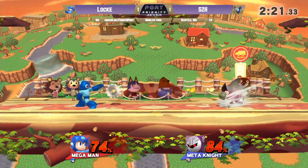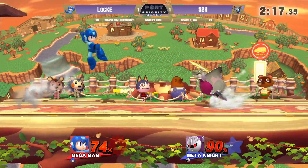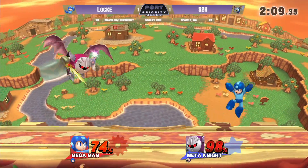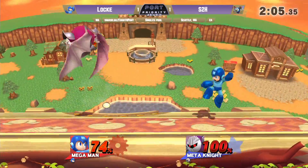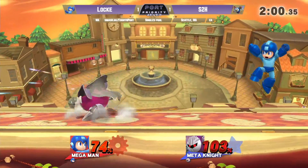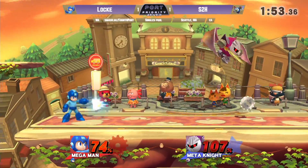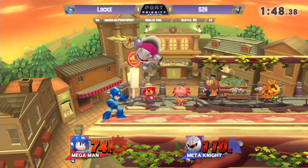S2H is trying to find his way back in, but Locke is doing a really good job of just walling him out with projectiles. At 100% here. Both these players definitely have to be careful — S2H could just get one link into a Shuttle Loop. Just barely missing that dash attack on the rollback. S2H trying to work his way in — this is a really tense game three.